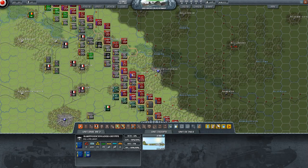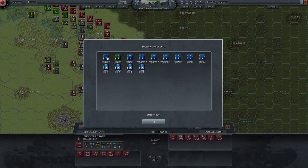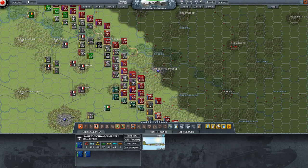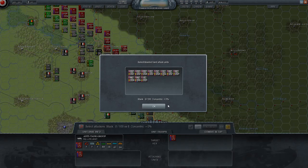Damn, we lost a lot of troops in that particular assault. Well, I guess we'll mix it up. That's a lot of Soviet units there — didn't see that coming. Voroshilovgrad is where we want to go; this is a weakened flank.